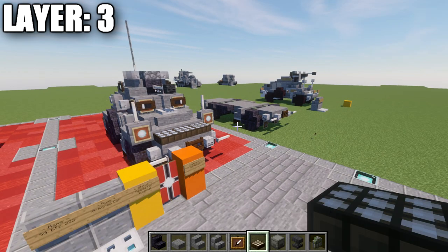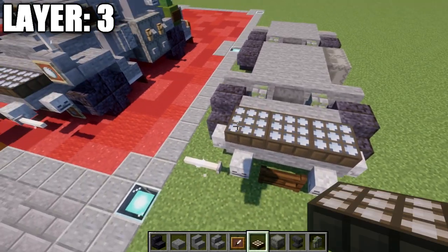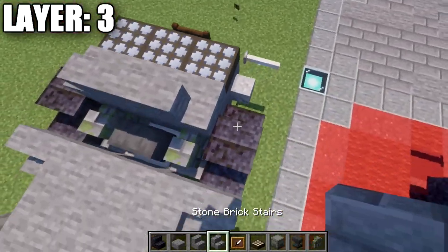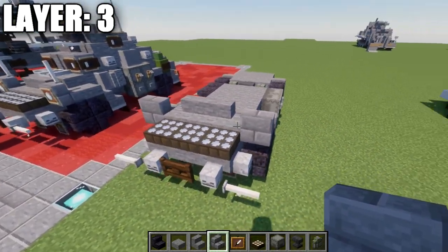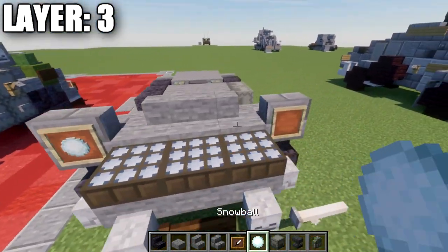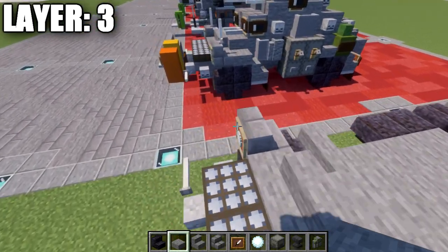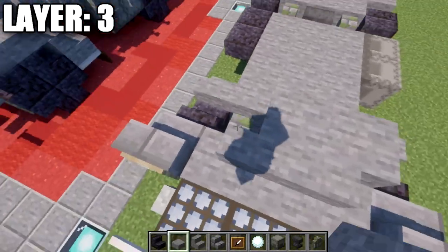Moving into layer number three. We're going to place down a row of three daylight detectors across the front and turn those to night mode. Place a stone stair back, a stone corner stair to both sides, and then a stone brick stair on top of the polished blackstone stair with the back facing toward the front. Place an item frame on the backs of those two stairs and a snowball in those item frames. Then place a stone block on top of that anvil followed by another stone block out to the sides.